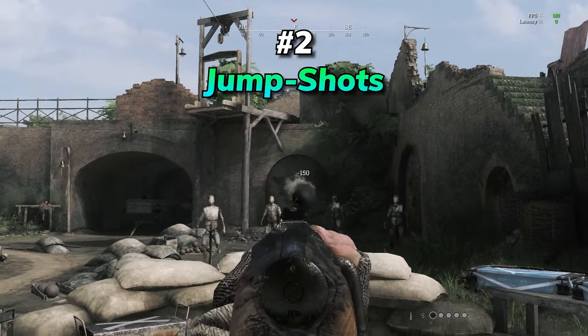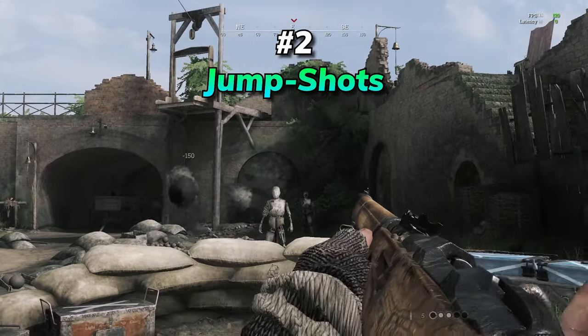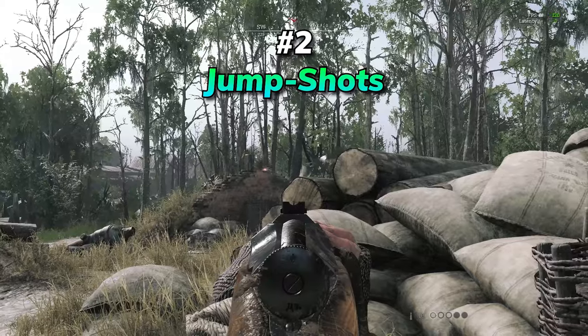Jump shots are a thing, and not just on shotguns. You'll retain accuracy while jumping up to the apex of the jump's height. With a little practice, you can use this to get cheeky headshots on people holding an angle while you're behind cover.